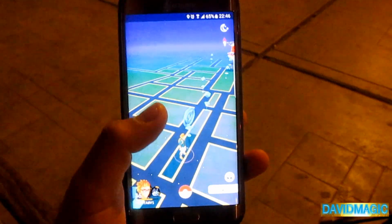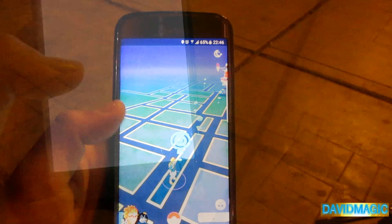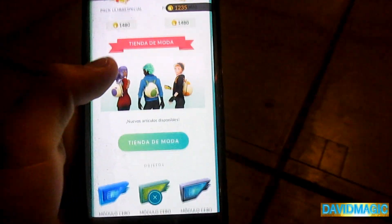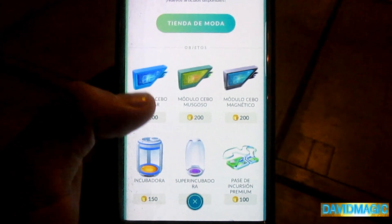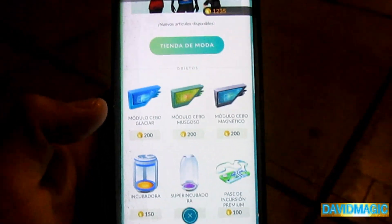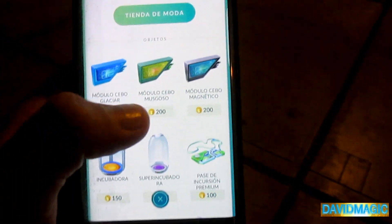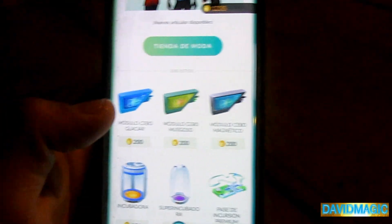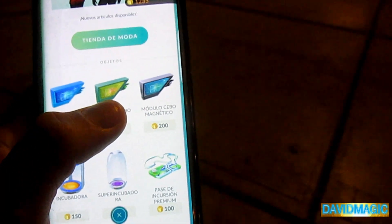We've got a bit of the Pokédex. Here we're going to buy these new and beautiful modules. Here they are — we have the Pokédex. The Glacial lure, which works on the PokéStop. And there is also the Mossy lure. This one brings all the Pokémon that are plant-type, you know? And we have the third one, which is the Módulo Cebo Magnético. As its name says, it's Magnetic, and it's going to bring Pokémon that are practically magnetic.